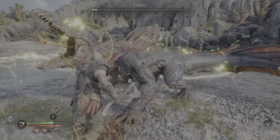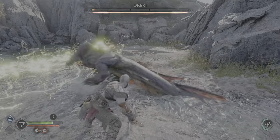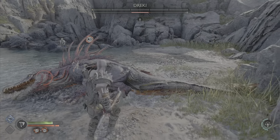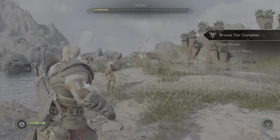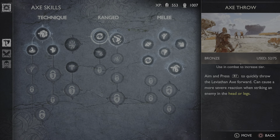What you're going to have to do is get the boss to its finisher state. As you can see, without the finisher I cannot kill the drake. There are so many bosses in the game like this that require a specific finisher. Once you have a boss like this, you're going to go to your skill tree.